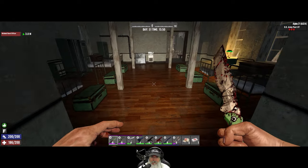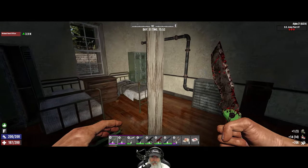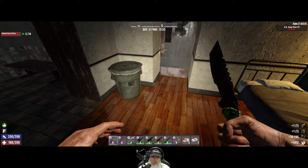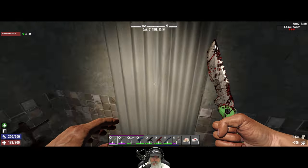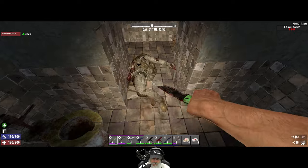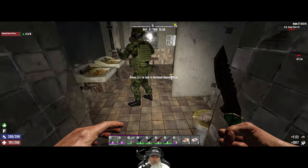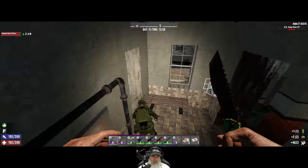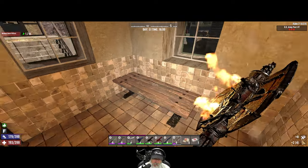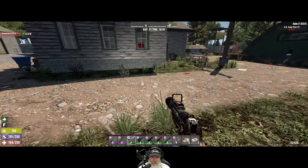Nothing in here. There's a lootable footlocker — this one is. Oh nice, green pistol, we'll take that. I don't think I have my knife skills either at the moment because we respecced for the Horde Knight, so we'll have to fix that since that is our main melee weapon. No acid out of that. Okay, so that clears that building — let's go through this one next.